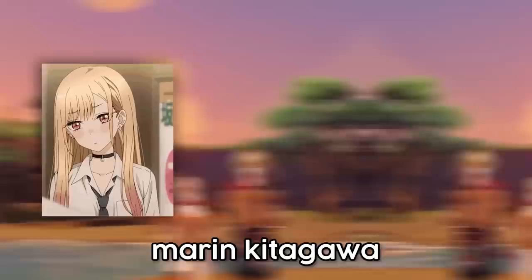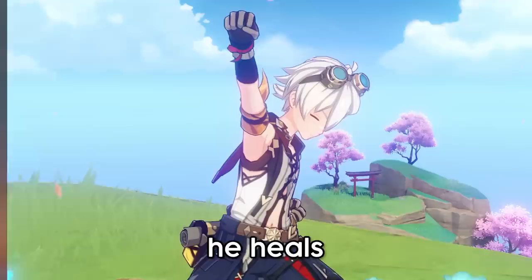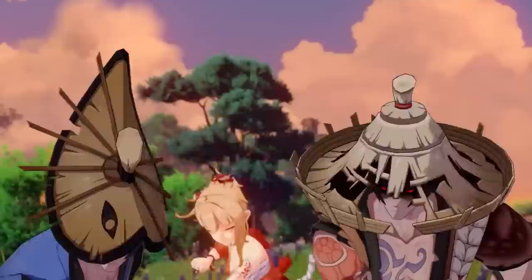Yoimiya's character banner is also really good. Yun Jin is one of the best supports for her because she gives a normal attack damage bonus and provides Geo resonance if you have Zhongli in the team. We also have Bennett — you probably already know about him — the best support in this game: he heals and gives attack buffs, almost every DPS's best friend. Add a shielder and you have a really good team for Yoimiya. Along with them we also have Xinyan, whose constellations 2 and 4 are nice for physical teams, though this is still one of the better character-specific banners we've gotten in a while.